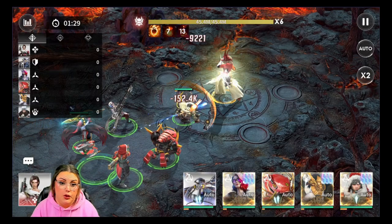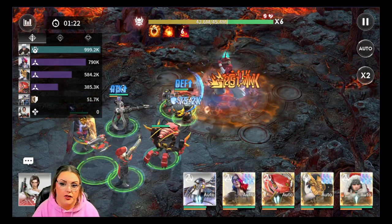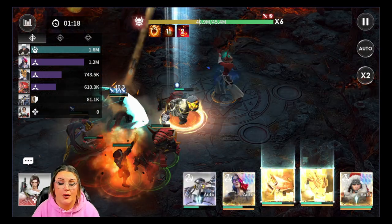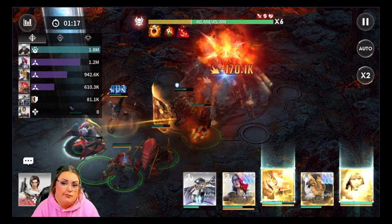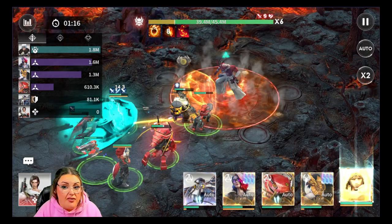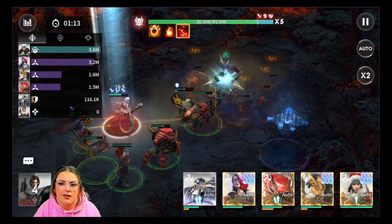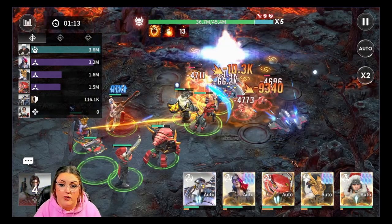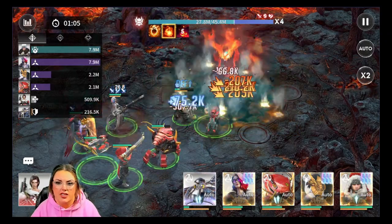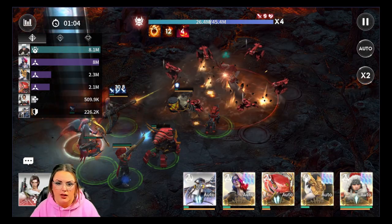You do want to prioritize putting your best heroes on the third team. I've tried every combination you can think of with prioritization, and that is where you're going to get the best results. After that, I would prioritize going for the shield, which is in the second boss — this is the mechanic that allows the boss to do extra damage.